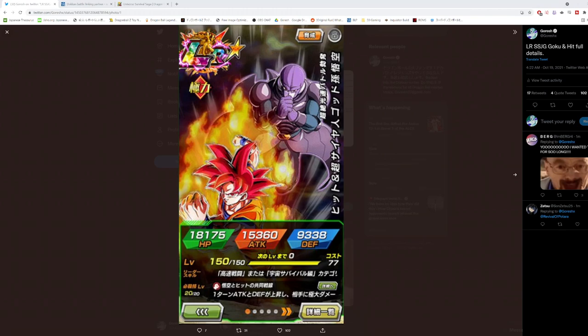Hey guys, so we have a reveal of a new LR over on JP Dokkan. We just had the EZA Tech Hit details revealed, and now just a few hours later, we have LR Super Saiyan God Goku and Hit releasing. We know the details on it — I'm not sure when they're releasing, but I assume it's going to be the next day or two, because that's typically what they do in terms of the timeline.